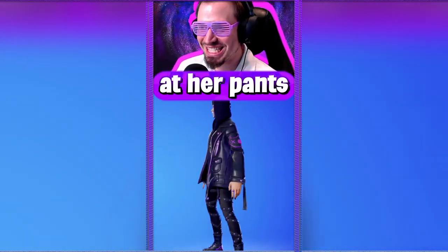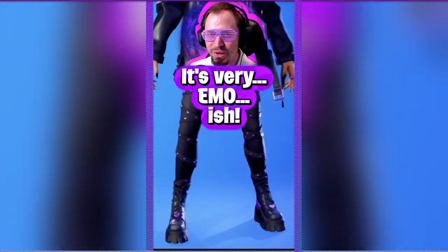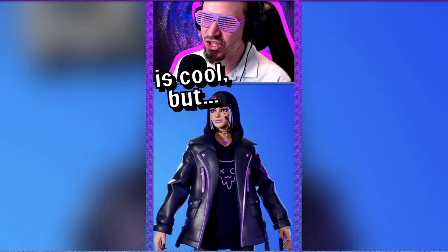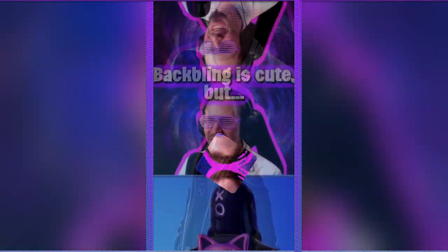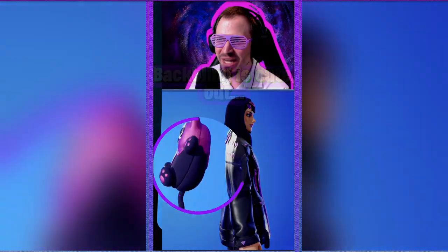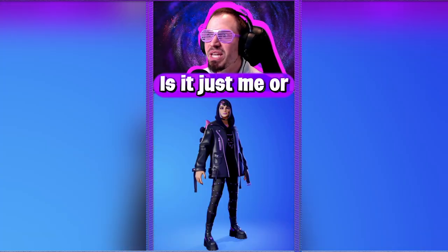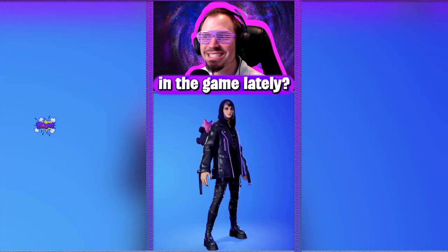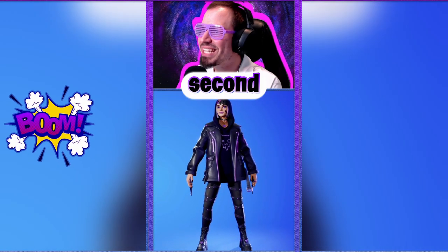This is Hayley, the emo girl. She is clearly emo — look at her pants, very emo-ish. Her coat slash jacket is cool but the shape is strange. The back bling is cute, but why is it floating? Is it just me, or have they really improved the design of boots and shoes in the game lately?